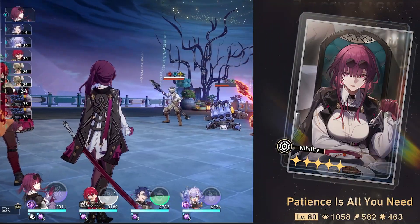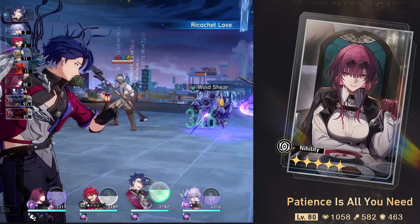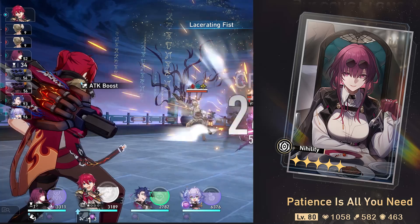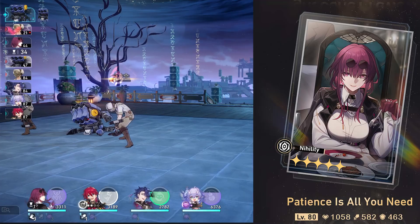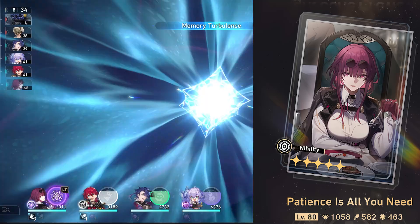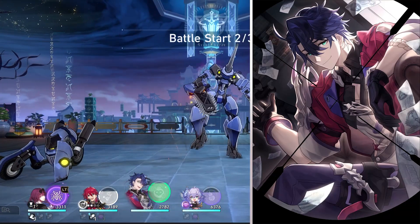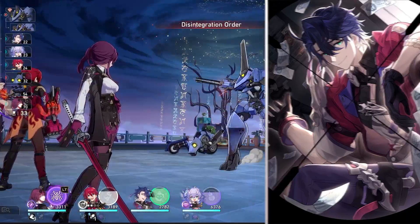For Kafka's light cones, her signature is the best — it gives increased damage dealt and speed, which is very important on Kafka since you want to re-trigger dots as often as possible. Kafka isn't built around crit rate or crit damage, so those other stats help a lot. The signature also adds a pseudo-shock as an extra dot. Eyes of the Prey is the best substitute, giving effect hit rate — very important for this type of character — and more dot damage.